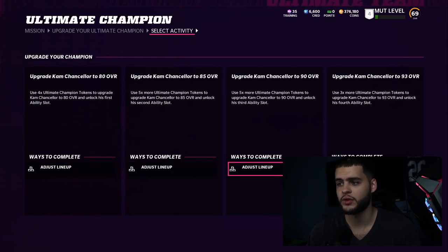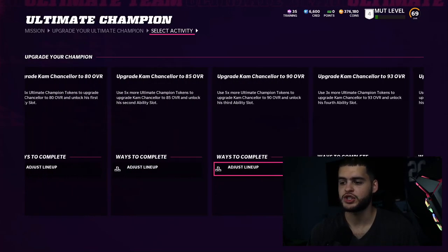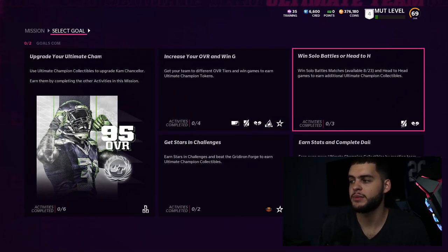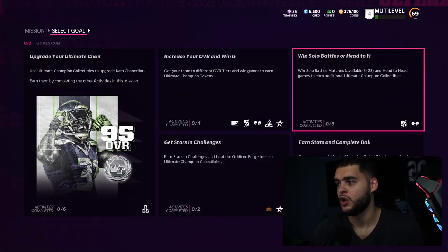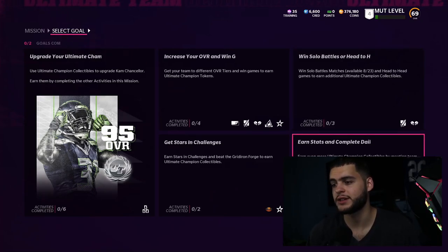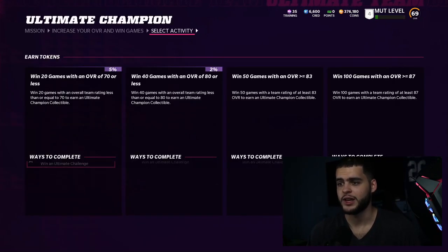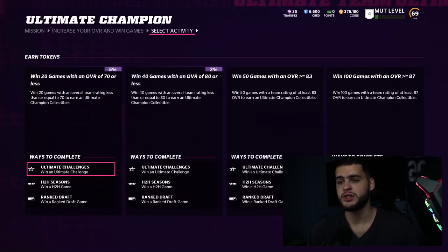You can upgrade Cam Chancellor from 80 to 85 to 90 to 93-94 to 95 overall. The four main ways to earn upgrades are: increase your overall, win games, win solo battles or head-to-head, earn stats, complete dailies, and get stars and challenges. The 'increase your overall and win games' one is something you want to be doing as soon as possible. Some people upgrade their team on day one, but you need to win 20 games with an overall of 70 or less.